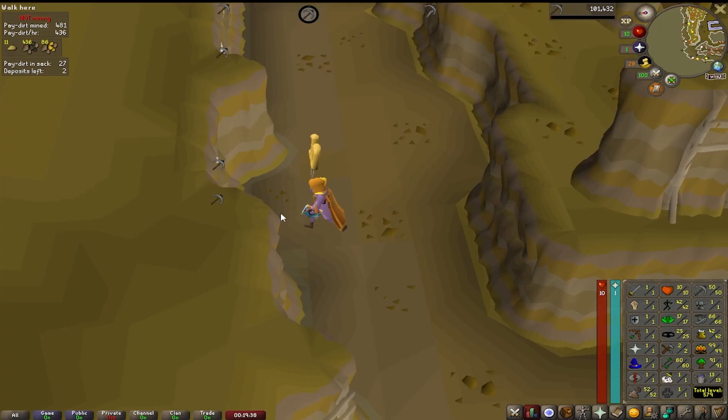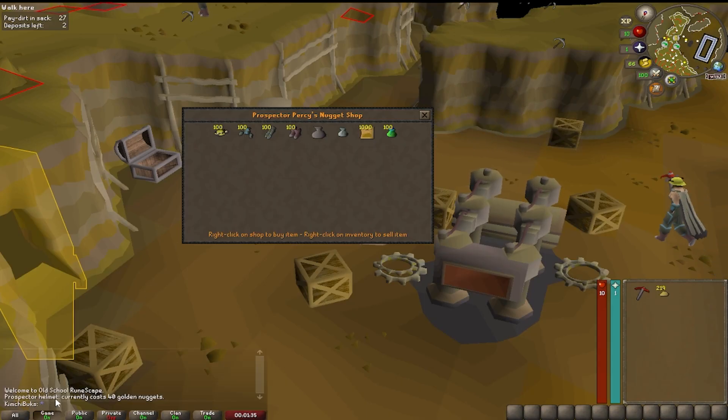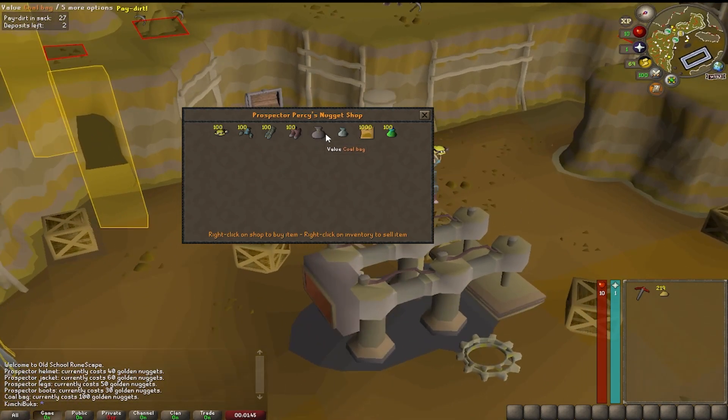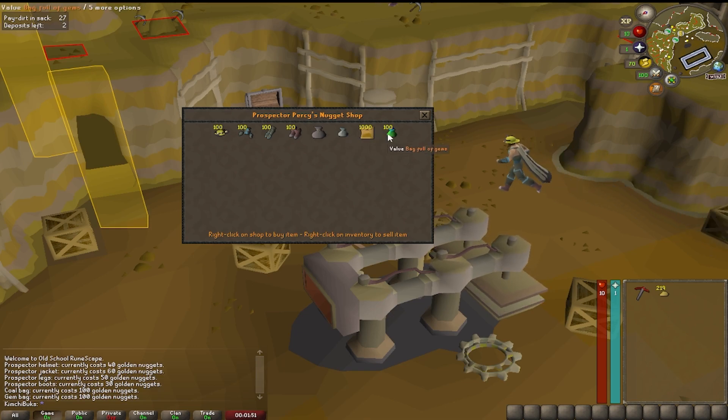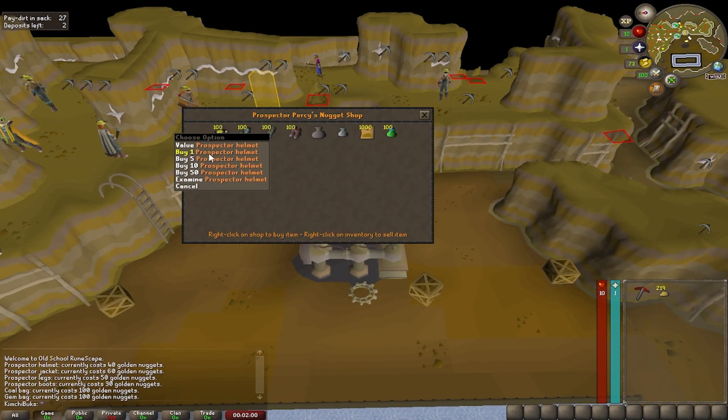The Motherlode Mine was where we spent most of our time getting the full Prospector outfit. The prices are 40 gold nuggets, 60, 100, 150, and 190. We also need the Prospector kit at some point for our Smithing grind. We also need to unlock the upper floor and a bigger ore sack, but let's just focus on the full outfit first.